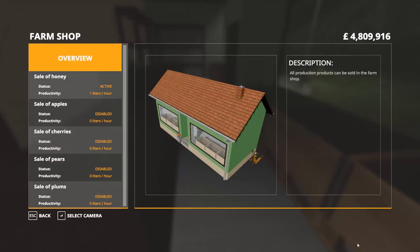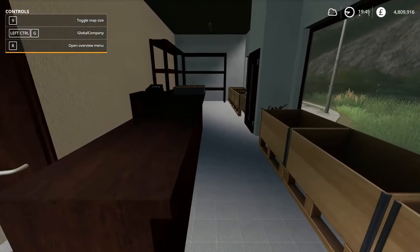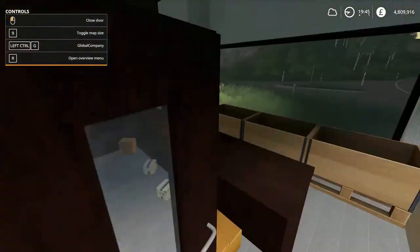To look at the store, press R and it gives you the overview. It tells you right here: sale of honey — 1 liter per hour, so that's selling 2 jars. And that is basically how it all works.